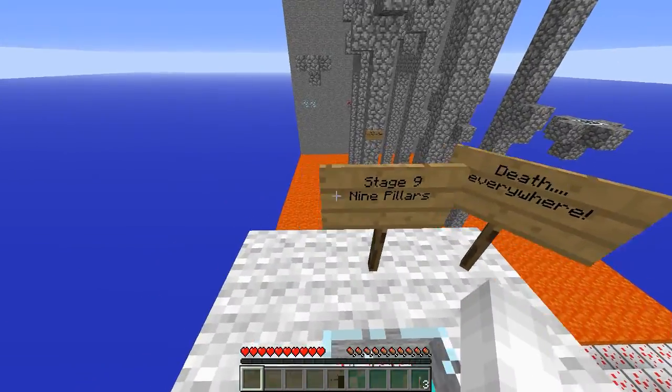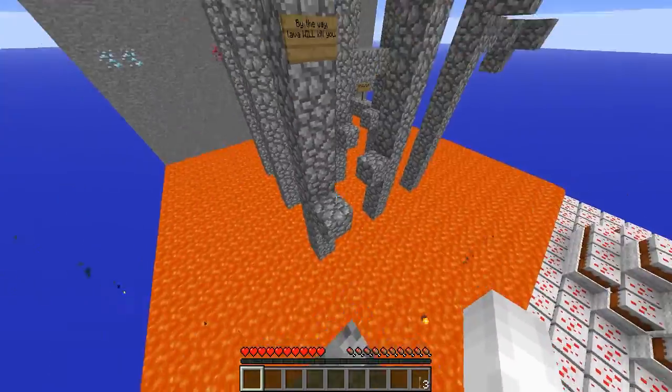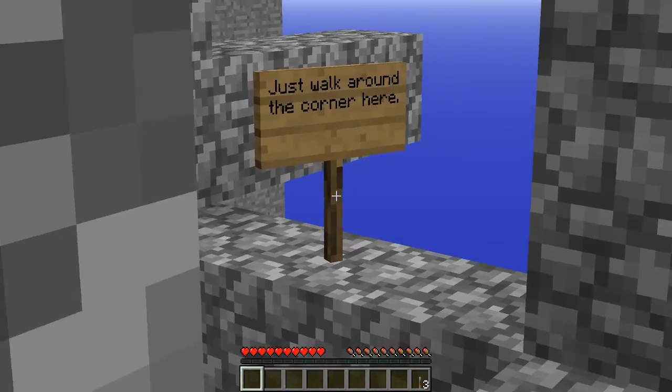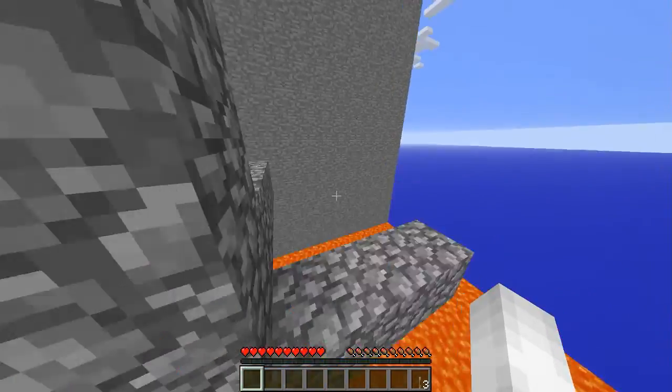Death pillar — nine pillars. Level and there's death everywhere. By the way, lava will kill you. Wow, I was not expecting that. Just walk around the corner here. Thanks for the tip.